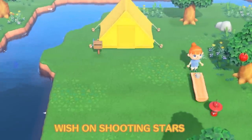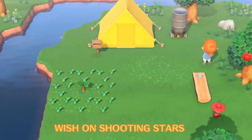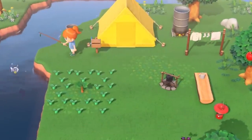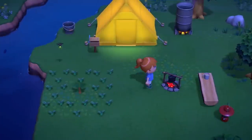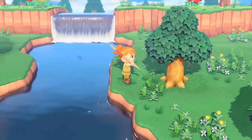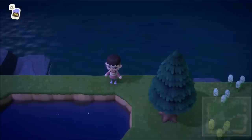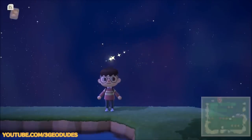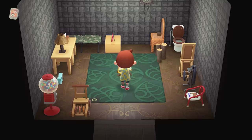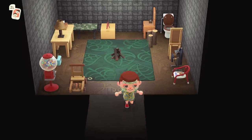We're all playing Animal Crossing: New Horizons pretty late into the night, so remember to gaze up into the sky every so often, as you might find a shooting star catching your eye. Make sure your hands are free, then hold A to wish on the shooting star. You'll find a star fragment on the beach soon afterwards, which you can use to craft magic wands and all manner of things.